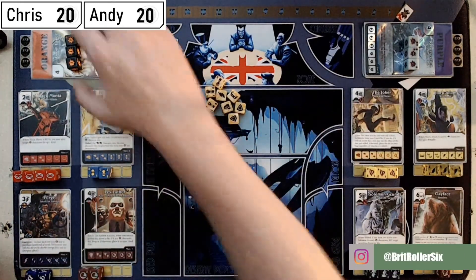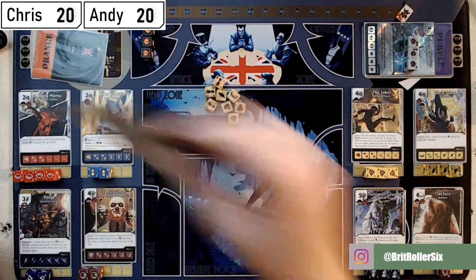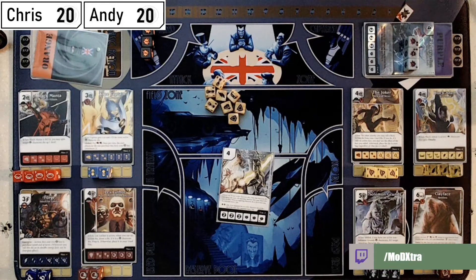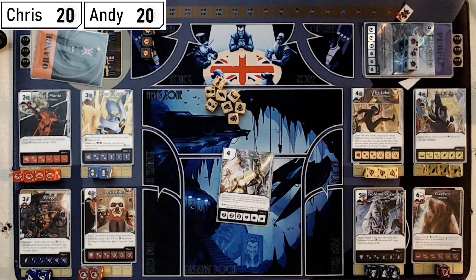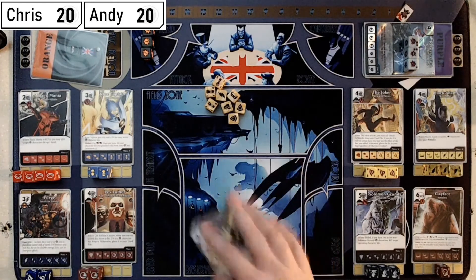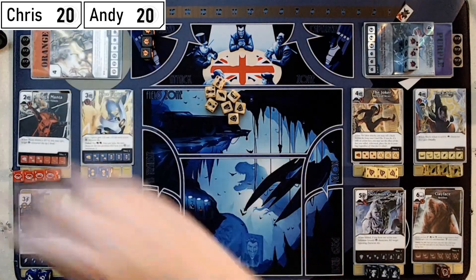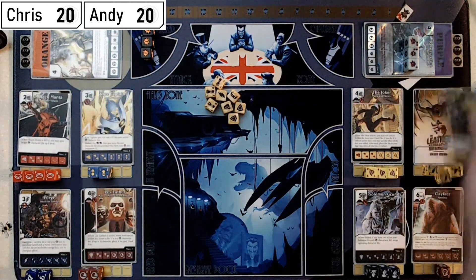My win condition on this team is going to be Doom Lance: choose one of your active character dice — only that die may attack this turn, all opposing character dice must block if able, and when an opposing character die is KO'd this turn its controller loses one life. Unless it's on double burst, in which case you lose a life if I've killed all your characters. That means I'm going to need to kill characters, which is where Black Adam comes in.